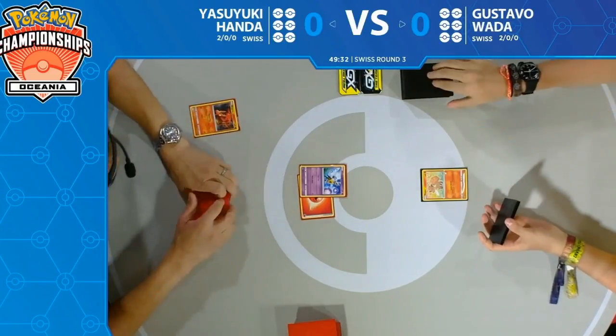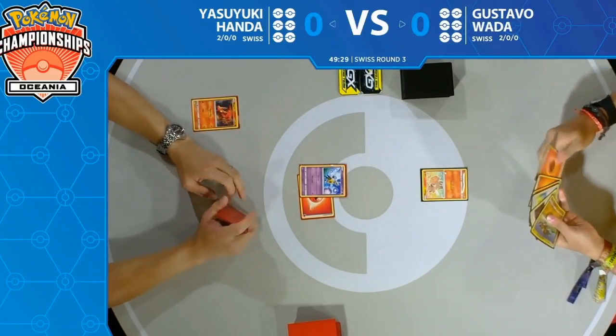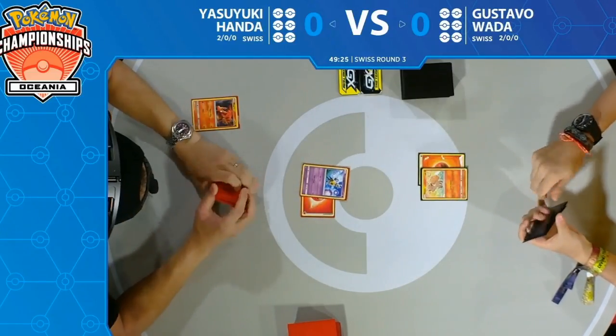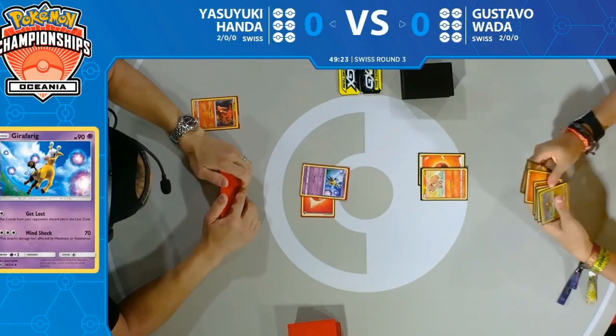Drawing that Slugma off the top of the deck means he will not have the chance of just losing next turn. Looks like he just attaches a fire energy and has to pass — really awkward start. They're not able to find more basic Pokémon, not able to kick off his strategy.